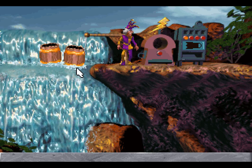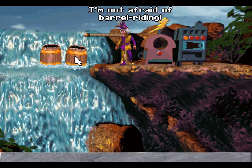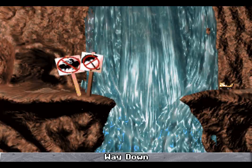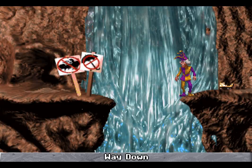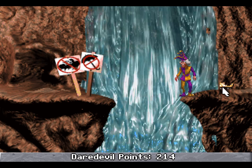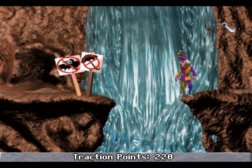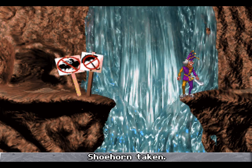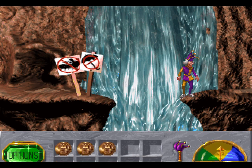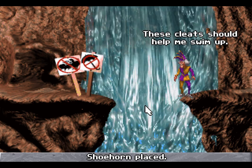There's a waterfall just cascading water into oblivion. Looks like I can take a ride! I'm not afraid of barrel riding! Well, we've ended up down here! Daredevil points indeed! Here are some shoes — now I'm ready to climb! We can now climb — I don't know where we're climbing to! What is this? It's a shoehorn! That must be a child's size! You've put them on your feet! But we're a bit trapped — these cleats should help me swim up!